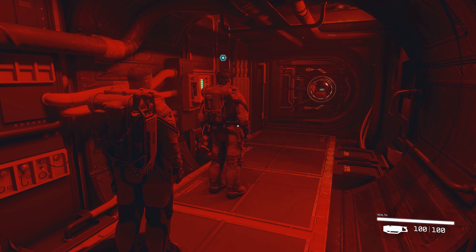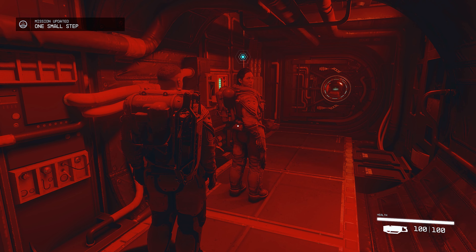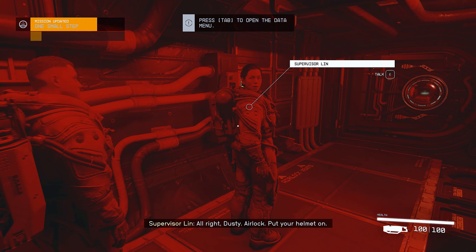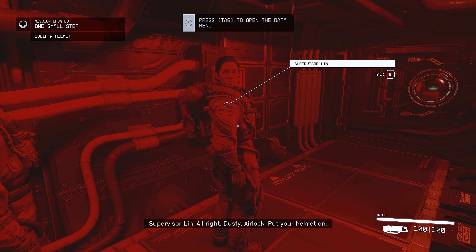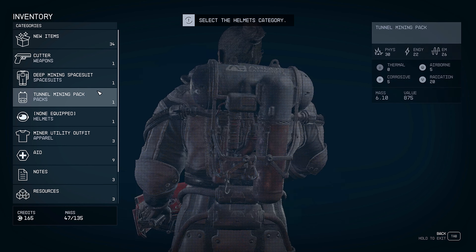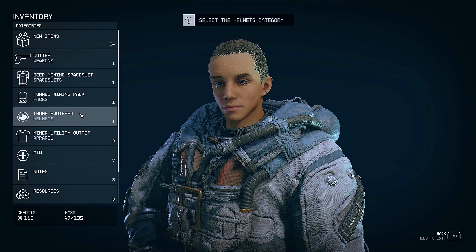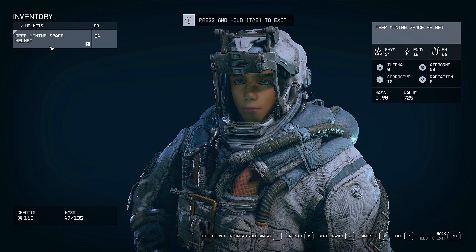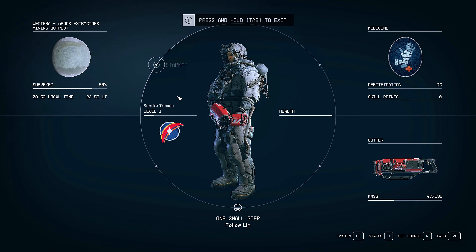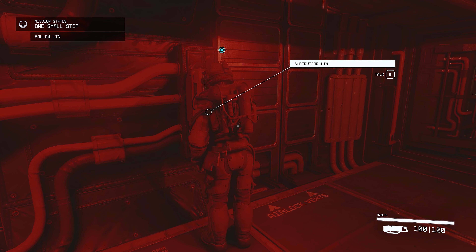We're ready to step out onto the surface of Vectera, the planet we're currently on. We're going to head out but right after we step outside we're going to end the video. There's a dusty airlock — put your helmet on. Our current mission is One Small Step and it wants us to equip the helmet. Still not too happy with how my character looks, but let's do it — she opens the airlock for us.